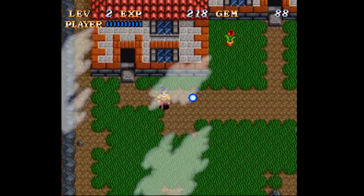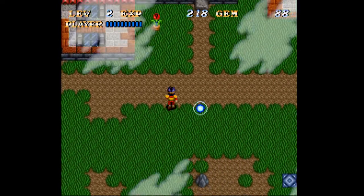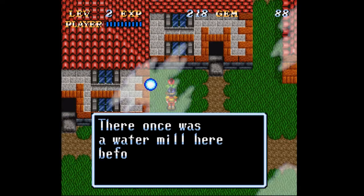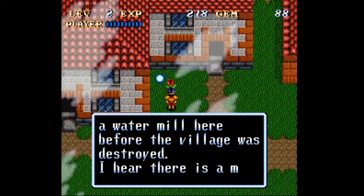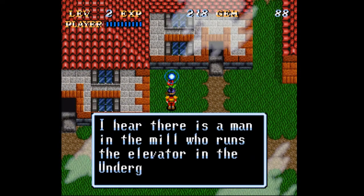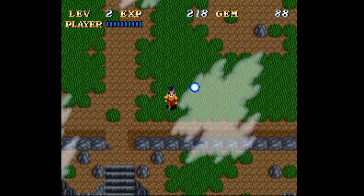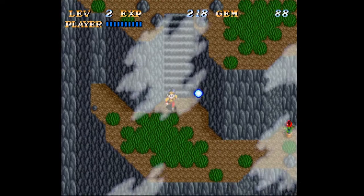Hello, and welcome back to Soul Blazer. This is Bio-Enchanted, and today we'll be going for our second stint through our dungeon. So now we've got the mill running and the elevator activated. Let's go see what's beyond it, shall we?